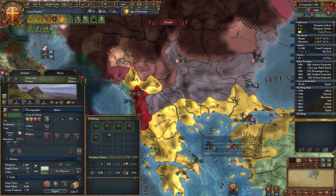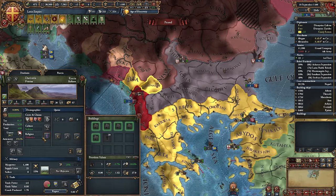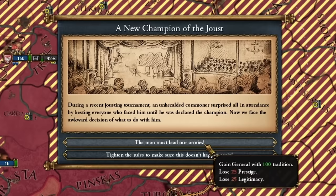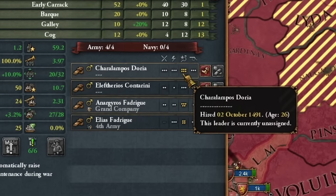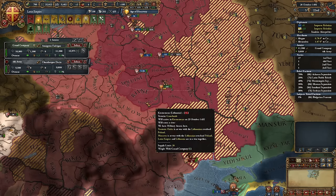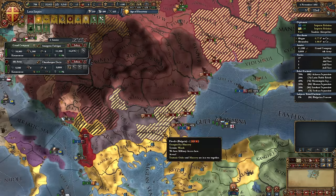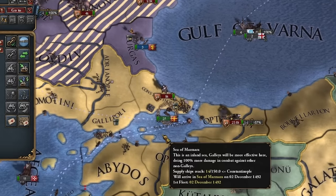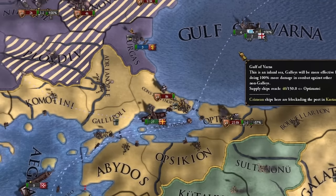That penalty for religious intolerance — should have converted it to Catholicism. Now I've got to deal with Poland. At least I've got a six in maneuvers. I can kick that Genoese junk out of the city. Poland defended — almost cost me my gold mine though. Let's go snatch it back. Russia just lost the war. Thanks, Russia.